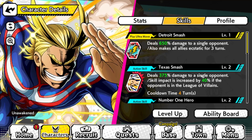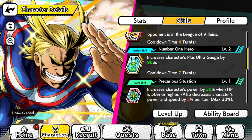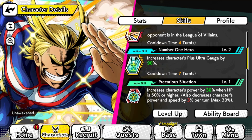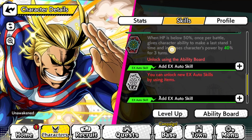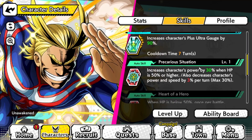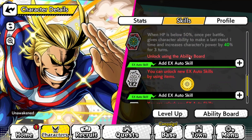Wait — his Ultra gauge increase is actually 90%, not 80%! I was completely wrong before. Oh, I see — I had leveled him up so it went from 80 to 90. I wonder if it can reach 100% at max level — that would be really interesting. All Might could be very scary. I'm thinking I might actually use All Might as a late sweeper on my PVP team. His auto skill increases power by 30 when HP is 50% or higher, but also decreases power and speed by 3% per turn up to a max of 30%.